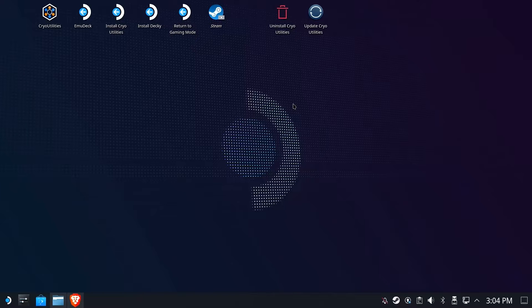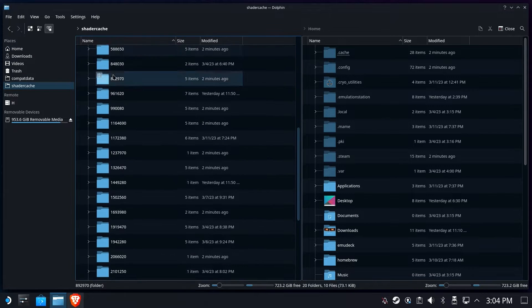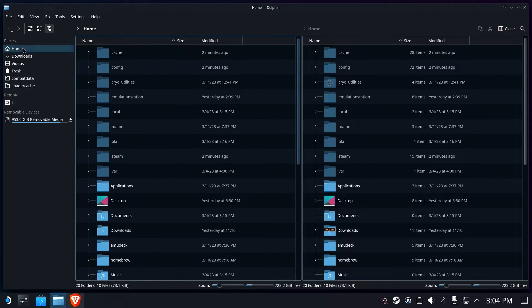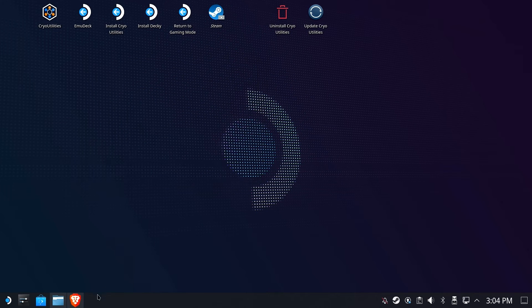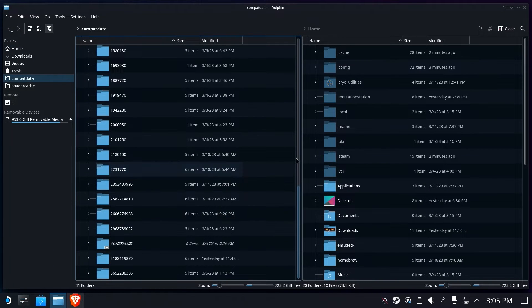So now you know why you want it — how do you get it? First, shader caches are stored in a specific location based on the Steam ID of a game. Since non-Steam games use random Steam IDs, my Battle.net non-Steam game ID isn't going to be the same as yours. To find yours, we will use Proton Tricks installed from the Discover App Store — it's free and easy to use. Just run it and look for your Battle.net non-Steam app ID and make a note of it. This number will denote the folder for both compat data, your Proton prefix holding the Battle.net app, and shader caches.